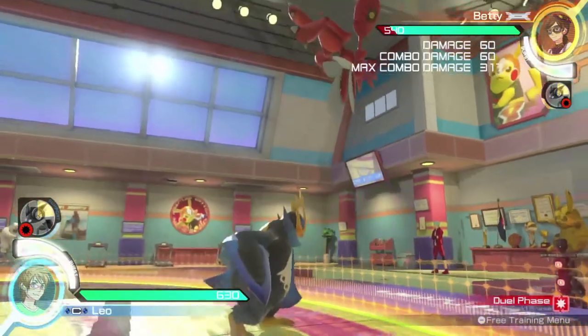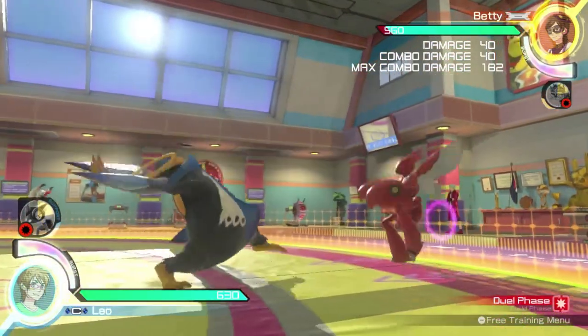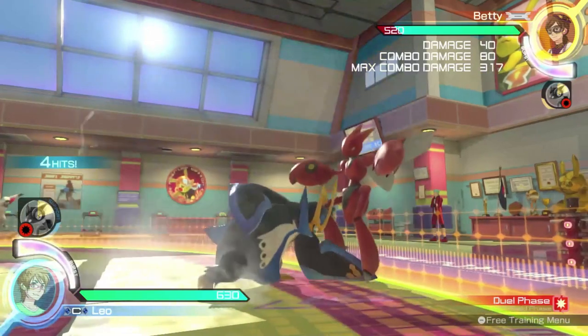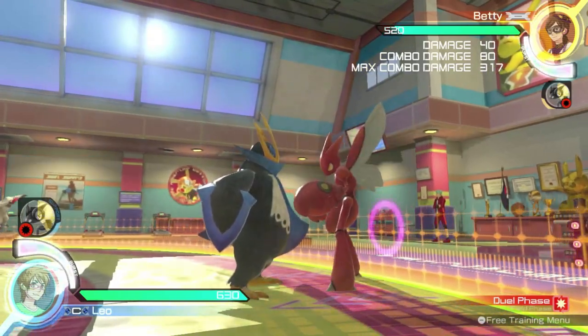Empoleon's backward strong attack does an overhead slash on the opponent, causing them to bounce upwards, which allows for follow-up moves to combo the enemy. Empoleon's high stance strong attack flips him forward, slamming him down onto the opponent. If you're close enough, this move will stun the opponent against the wall.